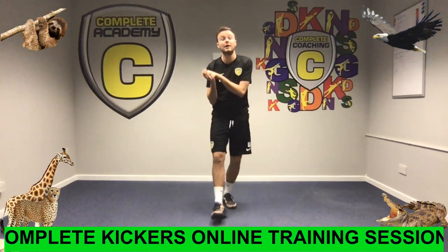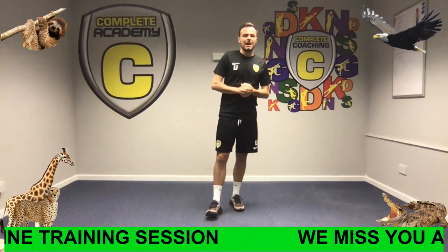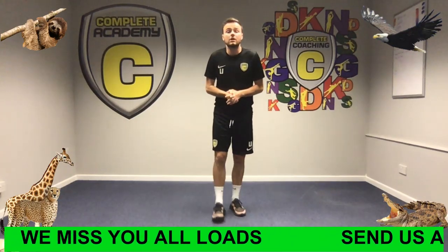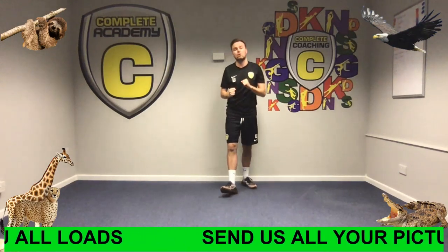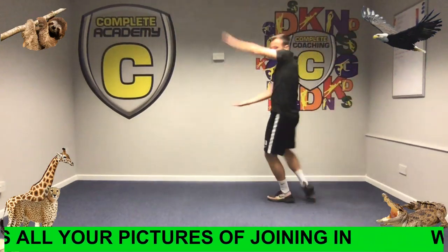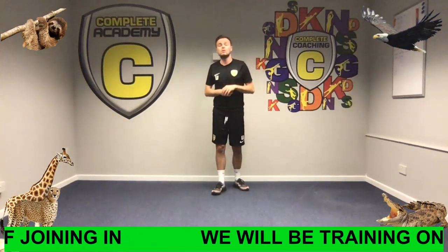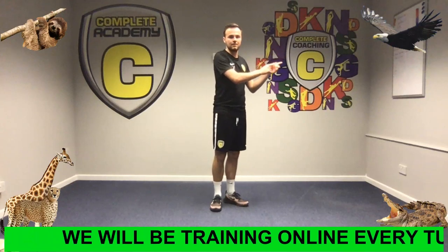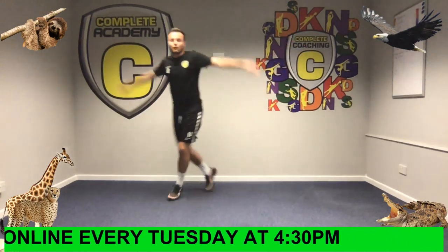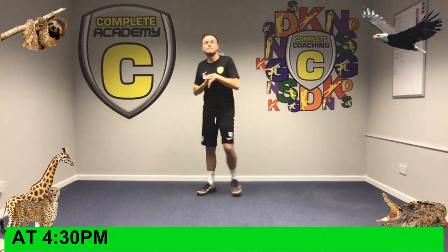We're going to add in the last two animals as well. If you hear me say crocodile, you're going to move around the area and be snappy like a crocodile — snap, snap, snap. And if you hear me say eagle, you're going to get your wings out and fly around the room like an eagle. Okay, that's all the animals — you now need to help me because we've got loads of movements.